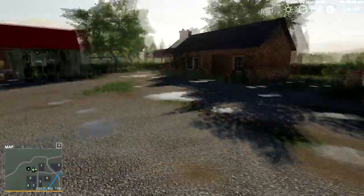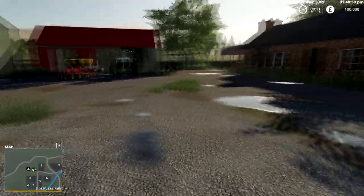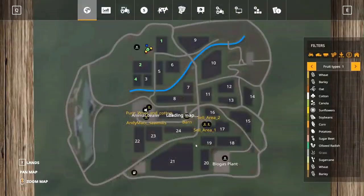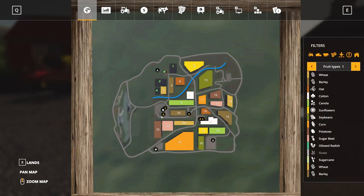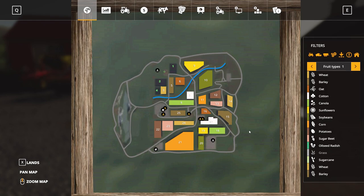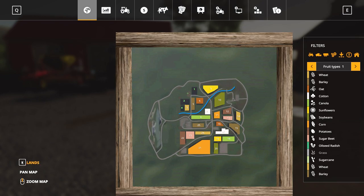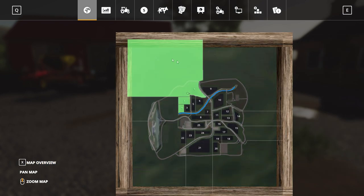This is Glen Isle Extended - extended because all this area here is farmable. Well, not just that little bit inside. We go here and you can see that you already own this massive bit here.